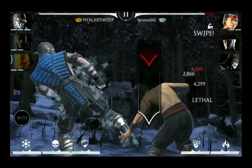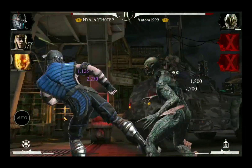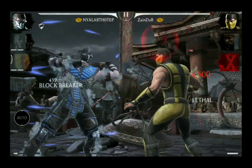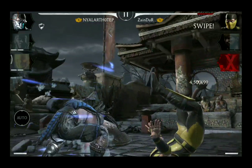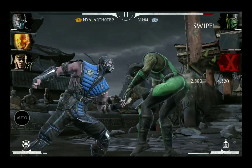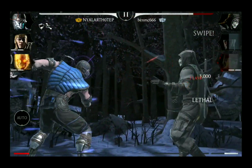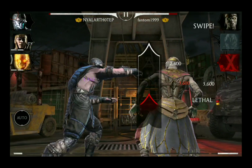Grandmaster Sub-Zero has two kinds of combo enders. The first one consists of two punches, one kick and then a knockdown. His second combo ender consists of five punches, pushing the opponent slightly back, making it ideal for follow-up attacks. And both special attacks will connect after this one.